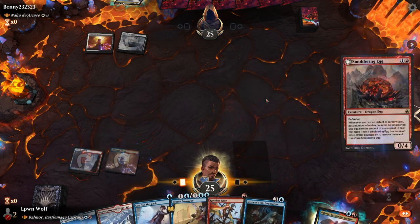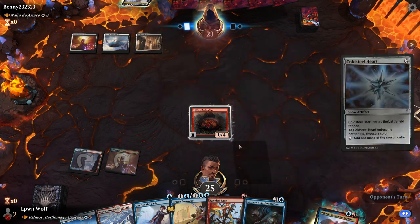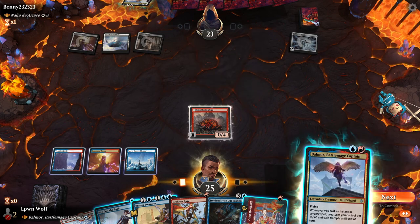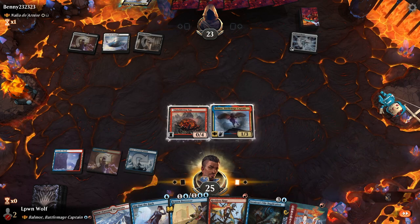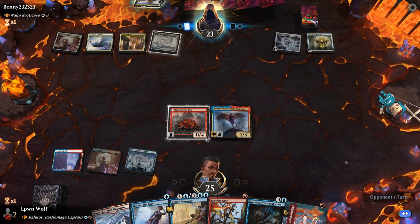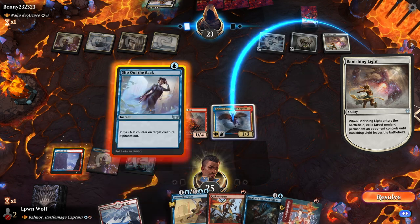Going for the egg first is fine — a bit of a non-blocker in defense when it has Defender, but it's still a good defender. Let's go for Balmour and we can protect it with the old Slip Out the Back. Phasing is great because board wipes will not touch it, unless they kill it with another spell. Banishing Light — what's that going to go for? Balmour, yep. So let's phase this guy.